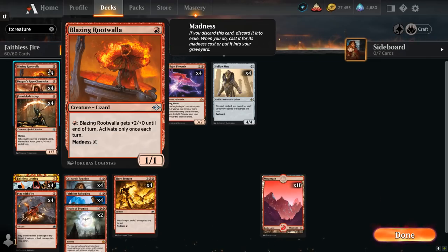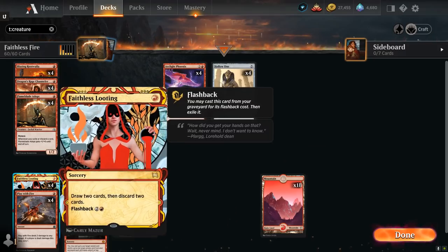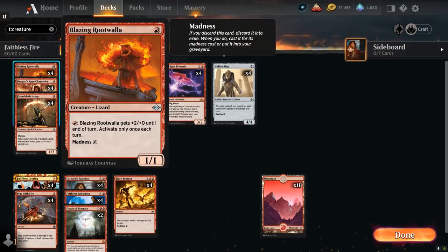At 1 mana our Blazing Rootwalla has Madness for 0 mana, meaning that if we discard this card we can exile it instead and then cast it for its Madness cost instead of putting it into our graveyard. So if we have our Rootwalla in hand we can discard it to one of our many discard effects and then cast it for 0 mana. It's a 1/1 creature that for a red mana gets +2/+0 until end of turn, which we can only activate once each turn.